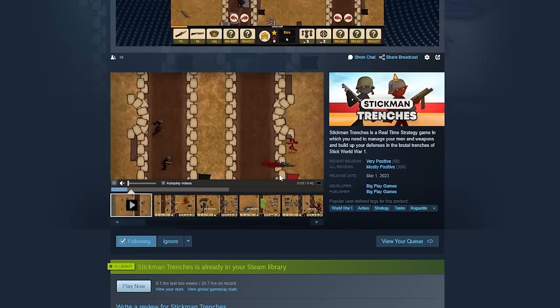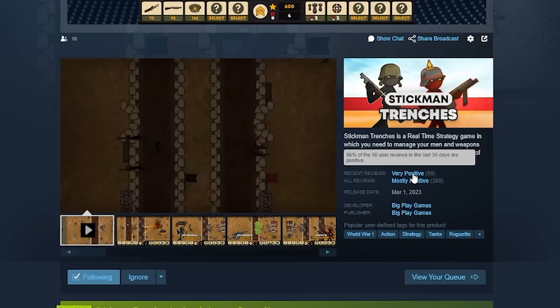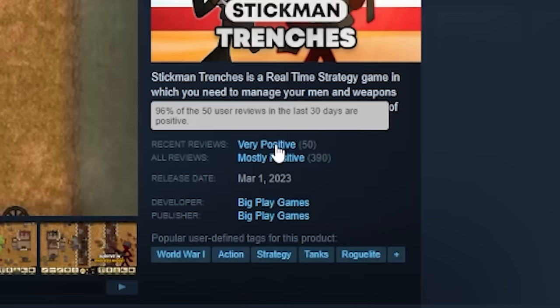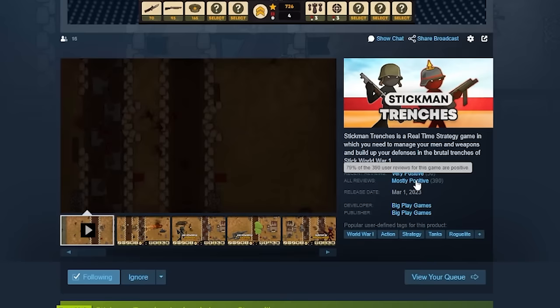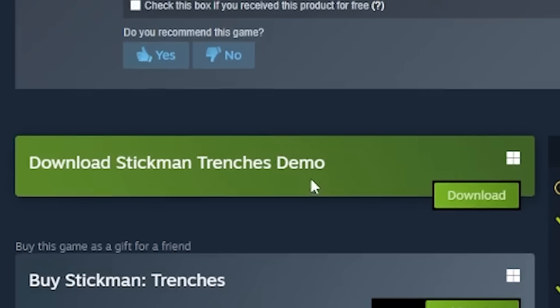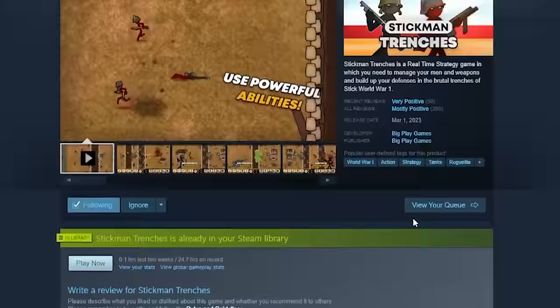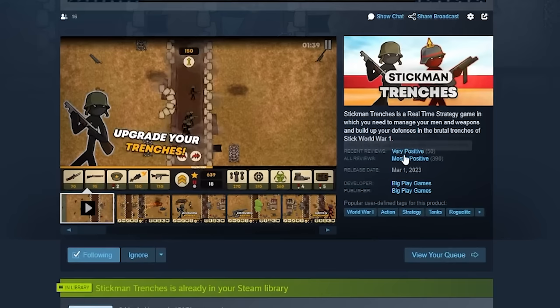One of the other cool things happening is all of the recent reviews for Stickman Trenches in the last 30 days are very positive — 96% rating. I think it shows we're doing a really good job. If you haven't checked it out, we've got a demo and you can buy it on Steam using the link in the description. And if you have played it and you're enjoying it, feel free to leave a Steam review — it helps us immensely.